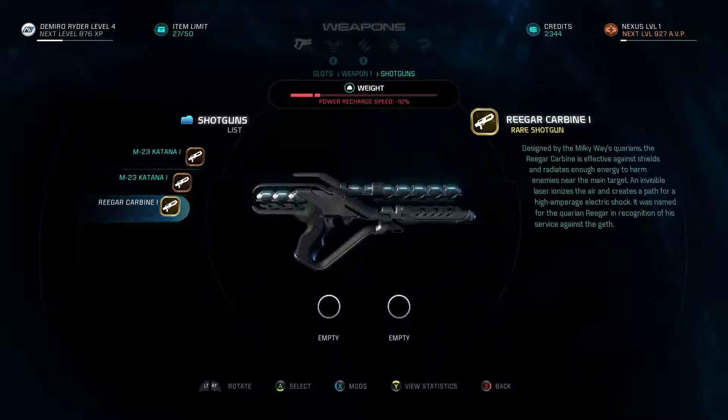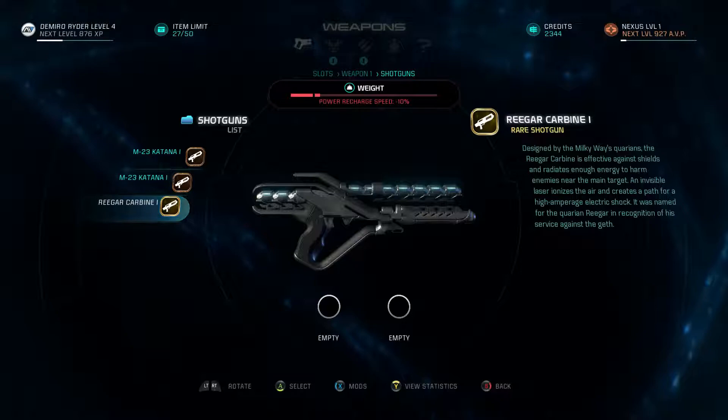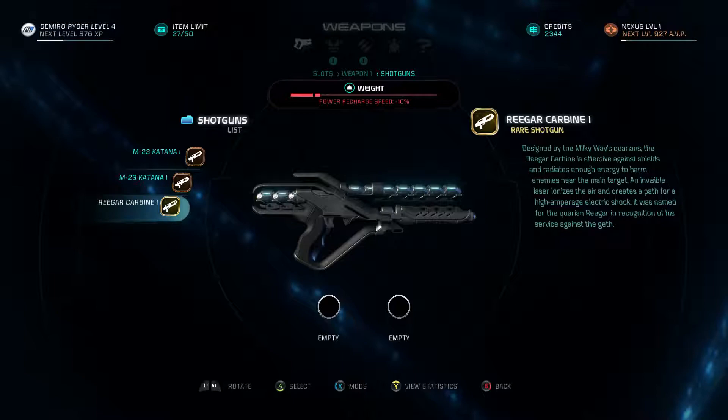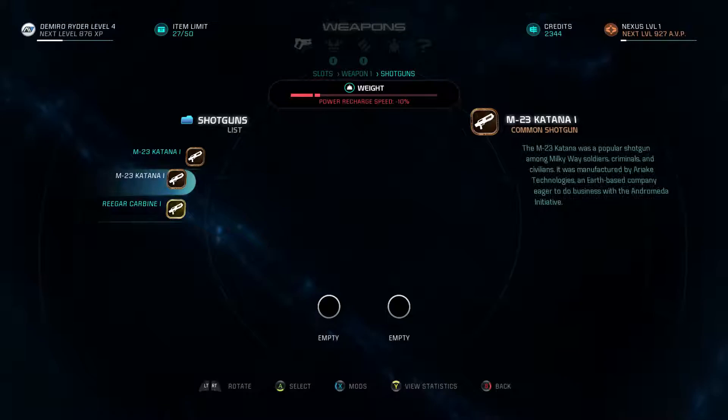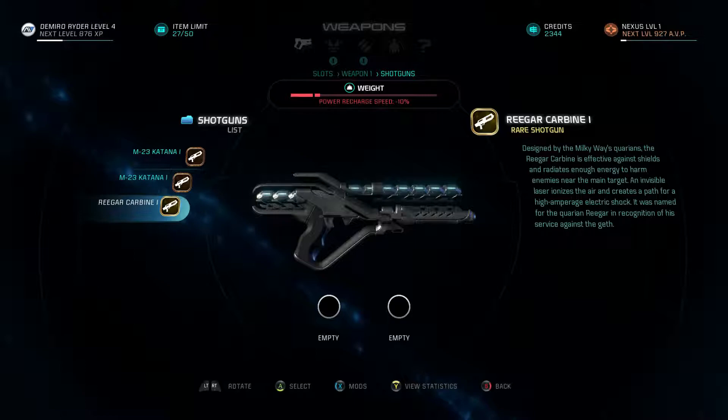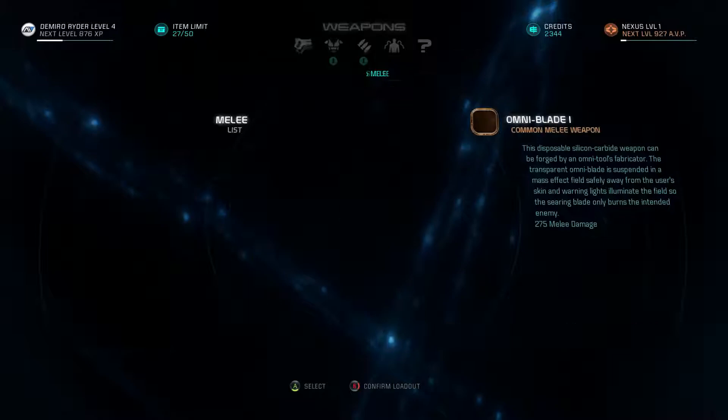The Rigar is designed to combine effectiveness against shields and radiates enough energy to harm enemies near the main target. An invisible laser ionizes the air and creates a path for a high-amperage electrical shock, named for the Quarian Rigar in recognition of his service against the Geth. I've seen some people use this in combat and it seems okay. For now, we'll stick with the machine gun.